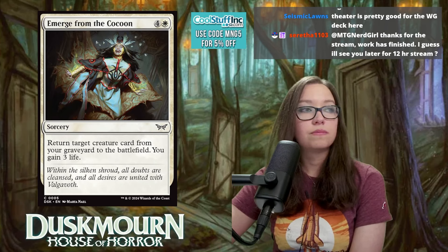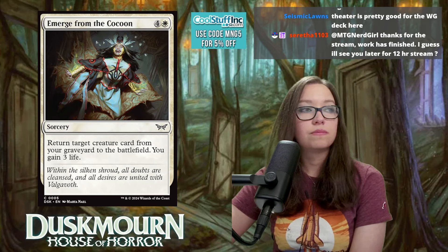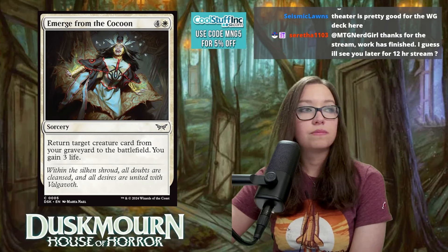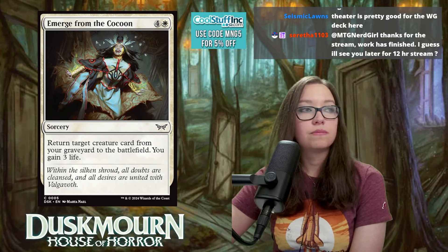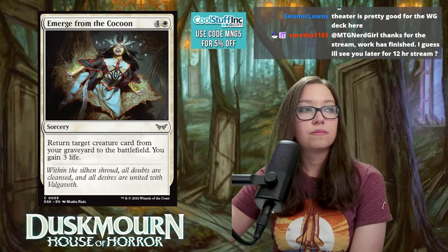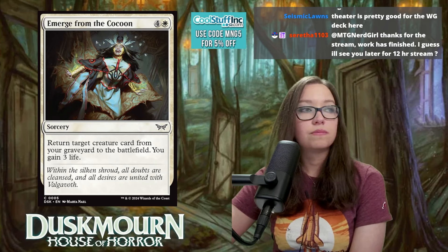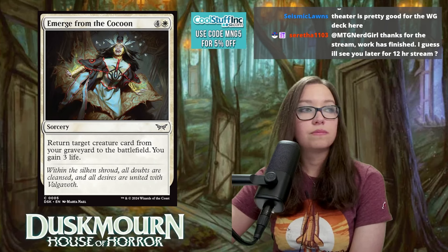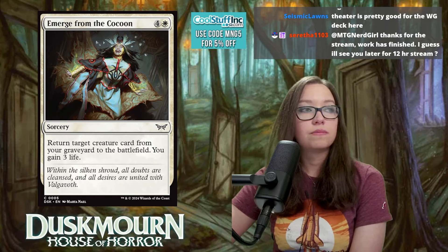Fear of Surveillance is two mana for a 2/2 with vigilance — when it attacks you surveil one. Vigilance is great for convoke, it's an enchantment creature, and surveil helps delirium and graveyard recursion. It fits into just about any white archetype. Rating: 5 — synergistic filler, which is increasingly important every set.